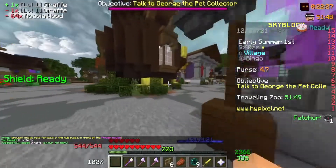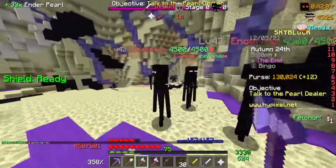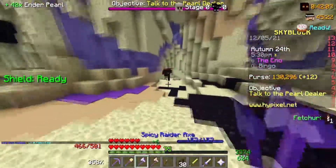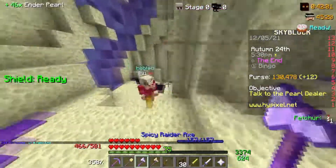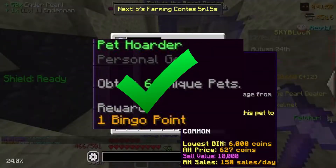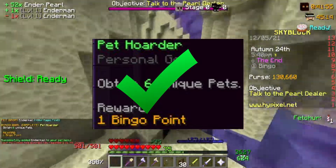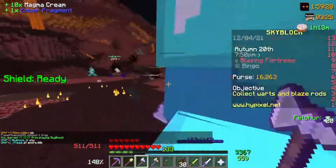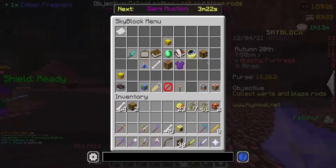Now we only needed one more pet. I was lucky enough to get into a god splash and now had enough damage to take on the 4.5k health endermen, so I decided to grind out endermen until I dropped a common enderman pet, which took about an hour, thus completing another bingo task. After I got the enderman pet, I went ahead and killed another magma boss, which dropped the second ember fragment — only 2 more to go.